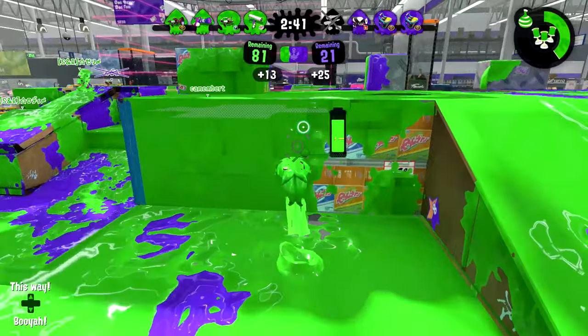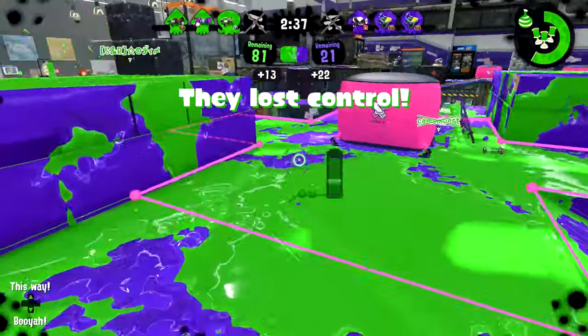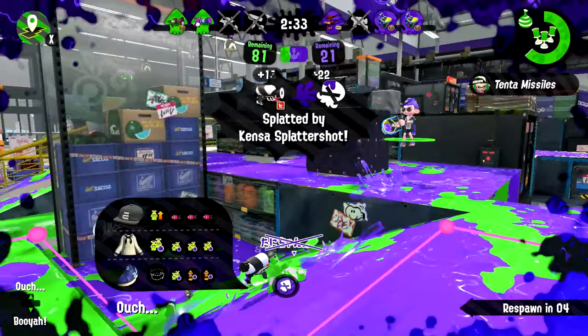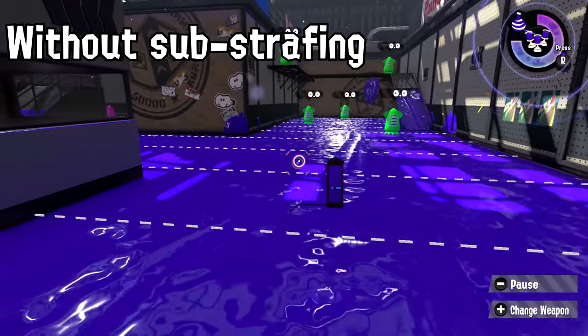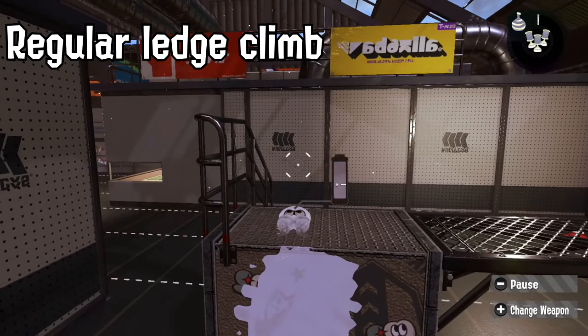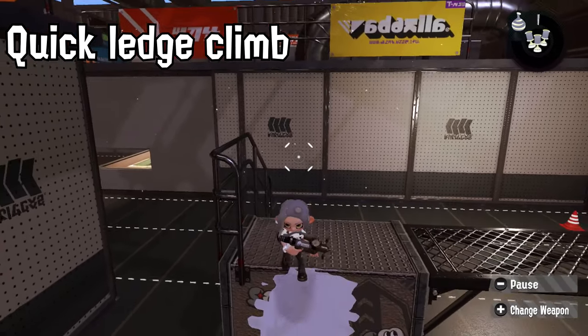Splatoon's development team seems to be more in touch with its player base and gives more player freedom than other Nintendo games usually see — regularly releasing balance patches that make small shifts to the meta, and going as far as to embrace player-discovered movement mechanics like substrafing and quick ledge climbing, instead of Nintendo's usual philosophy of removing technical elements in feature installments of their games.